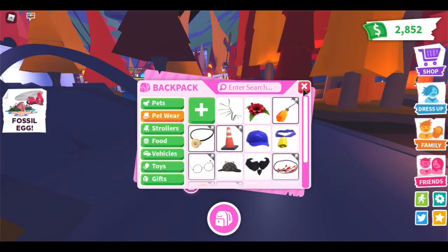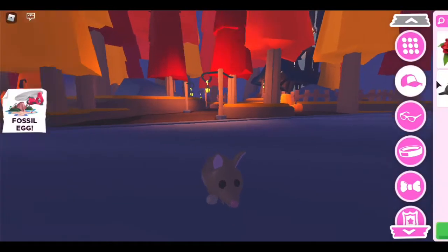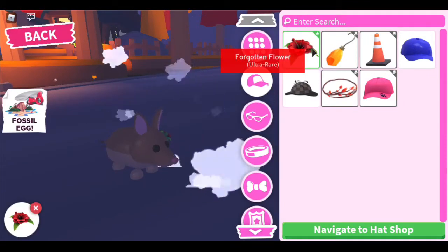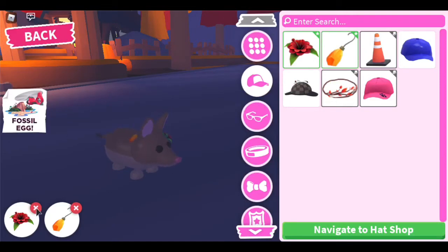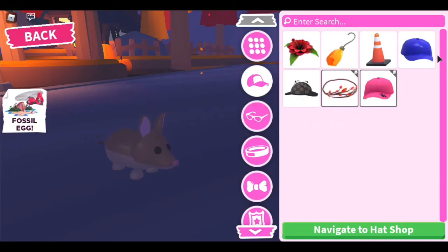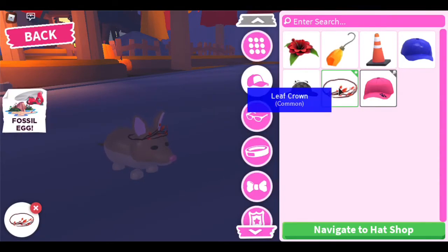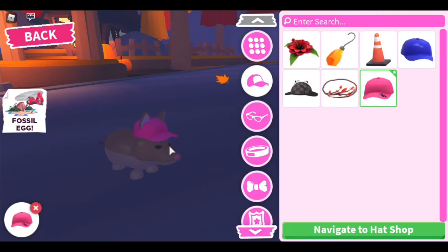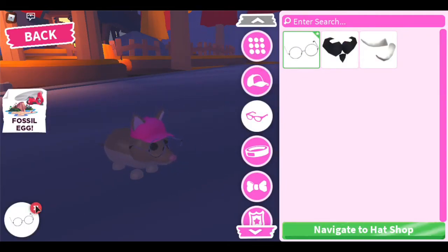Now for pet wear - I'll show the accessories with a pet. For hats I have a forgotten flower, amber earrings from the fossil event, a cone I bought, a blue cap, the detective hat from the Scooby event, a crown from the fossil egg event, and a pink cap I got from a trade. This looks pretty good on the bandicoot.